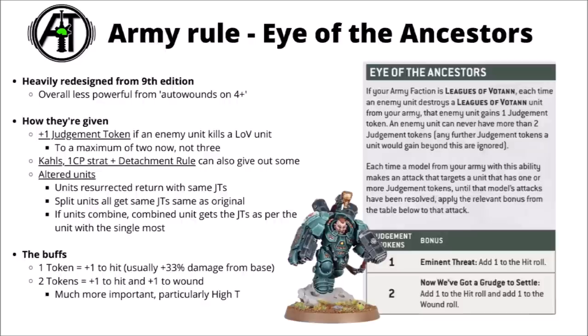First up, let's talk through their army supporting rules. Eye of the Ancestors is their faction special rule, heavily redesigned from 9th edition. I do feel like it's a lot less powerful than the auto wounds on a 4-plus to hit, which was kind of hard to balance — absolutely monstrous against certain big units but lackluster if your opponent had lots of things that hit, particularly with easy options to get rerolls to hit so you could be auto-wounding with most of your attacks. In 10th edition things have been toned down. Rather than having a 3-judgement token system, you can now get a maximum of 2. With the first token on a target you get plus 1 to hit, and with 2 tokens you get plus 1 to wound as well, so they still get significantly easier to take down if you stack 2 on them.